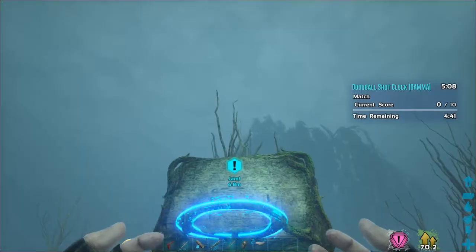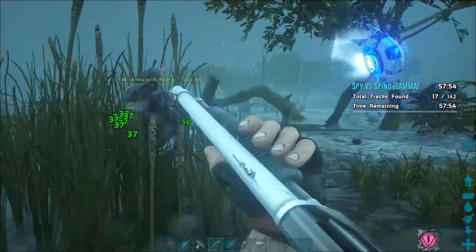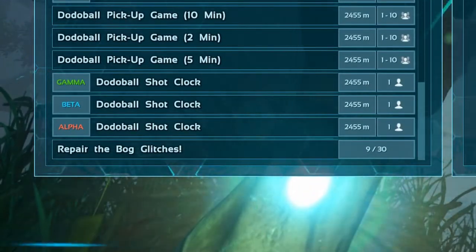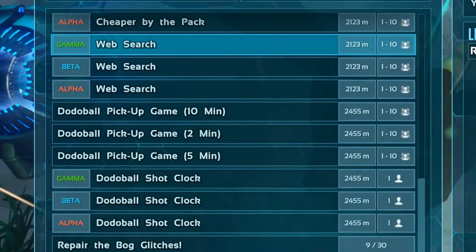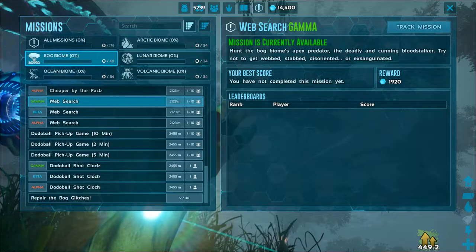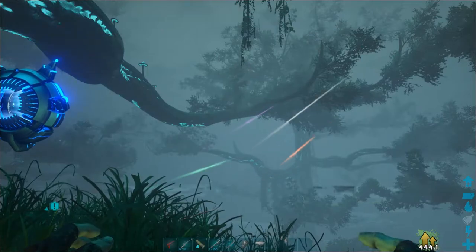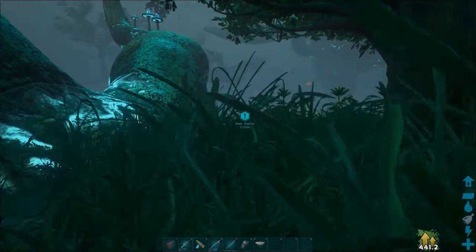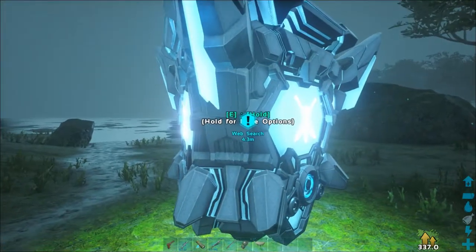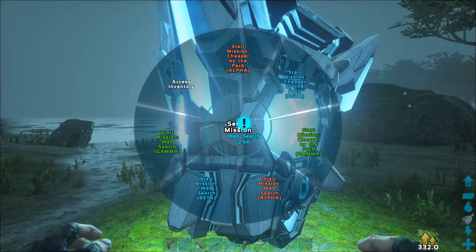Missions can vary from things like throwing dodos into basket hoops, to challenging things like hunting down a raptor pack, or battling the giant underwater motor boss. Repairing all the glitches in a biome counts as a mission accomplished, and there are also missions that are just for having fun with friends. Once you've found a mission you'd like to try, click on the track mission button in the top right corner of the right box, close inventory, and then follow the little exclamation mark. Once you arrive at the exclamation mark, you'll see a console. You can hold down on it to start the mission. These consoles can also have more than one different mission connected to them.